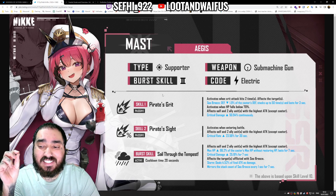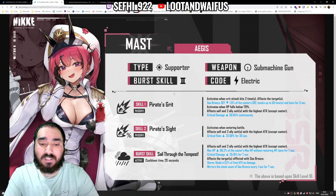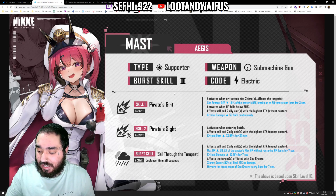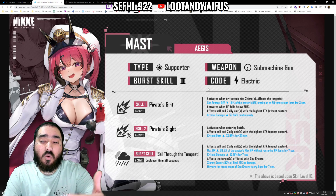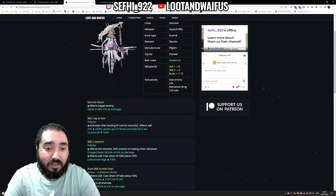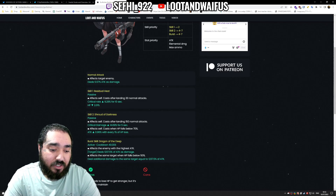The second part of Skill 1 activates when HP falls below 70%: it affects herself and two allies with the highest attack — except the caster — increasing critical damage by 50% continuously. That's pretty good if critical damage is prominent. Usually in Nikke you want attack because of how the damage formula works, but critical damage is not bad. You can pair her with Scarlet — who has a self-burn mechanic — and also with Guillotine, who benefits from Residual Heat. These are two Electric units you can place with Mast.